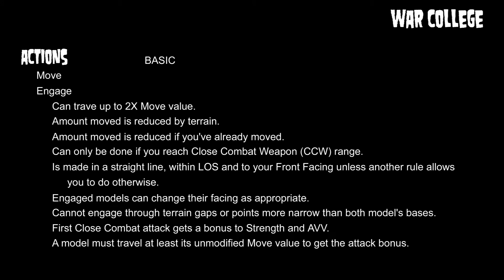Next up is the engage action, which is how you initiate hand-to-hand combat. With an engage action you can travel up to two times your normal move value, but the amount is reduced by terrain and also by the amount you've already moved that turn. You can't charge other than in a straight line unless you have special skills. So if you move five inches around a corner and then want to engage, two times your total movement is ten inches but you've already used five, so you can only engage five more inches.